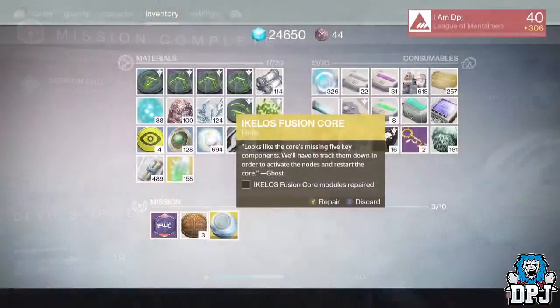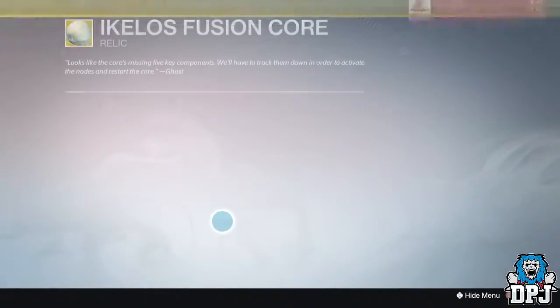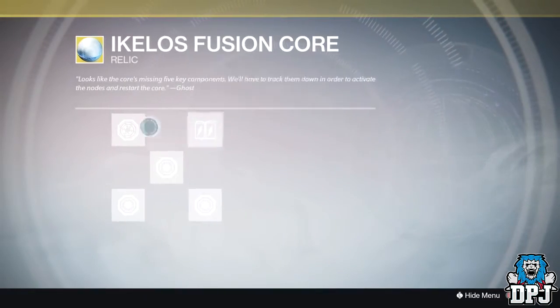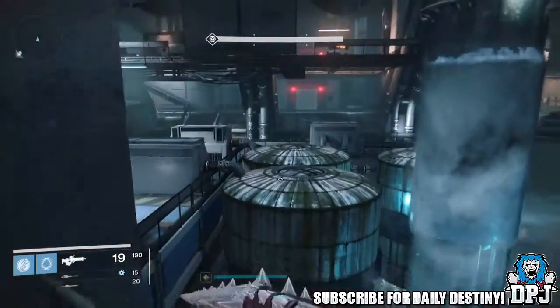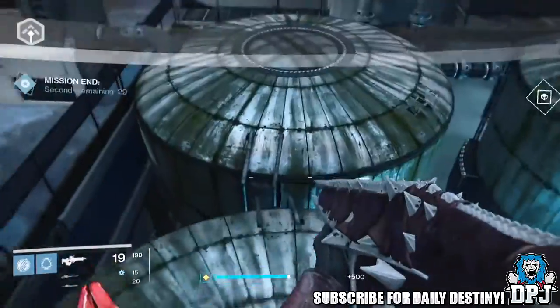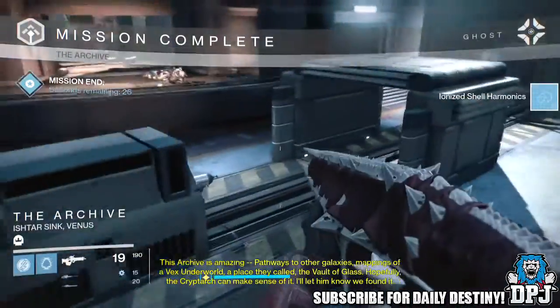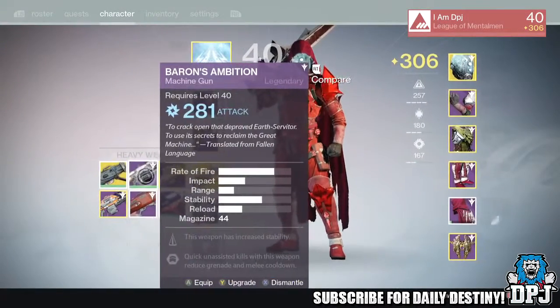Once you've killed the wizards you will be rewarded an I-Call Lost Fusion Core which you have to repair. It has five parts to complete. The first is Ionized Shell Harmonics, which requires you to complete the Archive mission on Venus — do this on Heroic just to be sure. These parts don't have to be completed in any particular order.